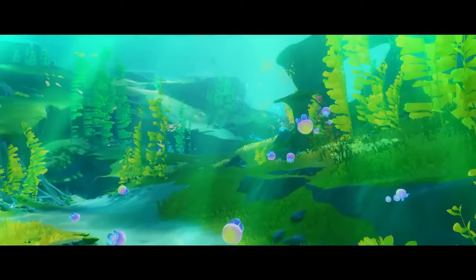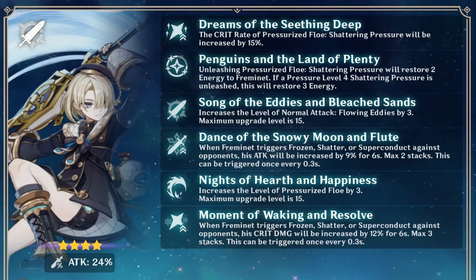Now let's talk about his constellations. His first constellation increases his skill's Crit Rate by 15%. The second constellation restores 2 energy every time Freminate uses his skill, and restores 3 if he had max stacks on it. The third constellation increases normal attack by 3 levels.